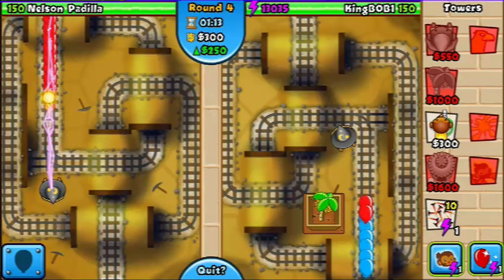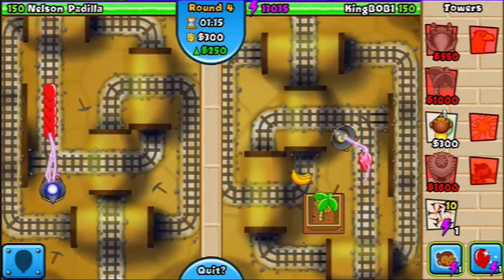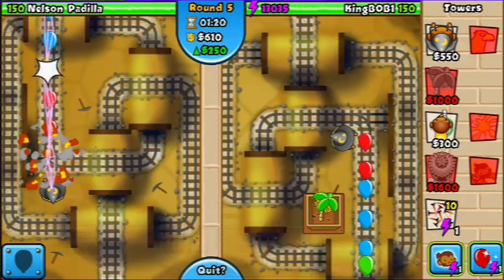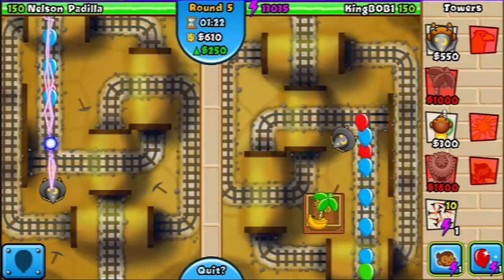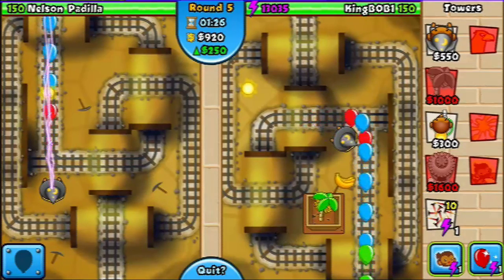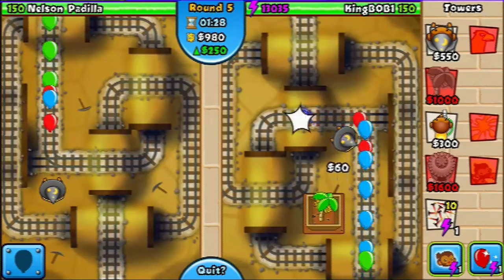Depending on what he uses against you, you're just going to sit here and collect until you get enough money for the banana plantation. But if he starts attacking you, you're going to want to build another magician monkey. I think he's not going to attack us, so we should be good for now.